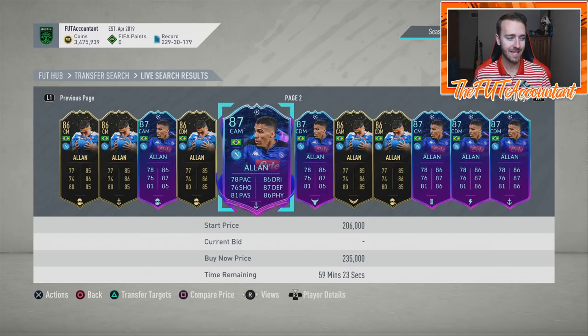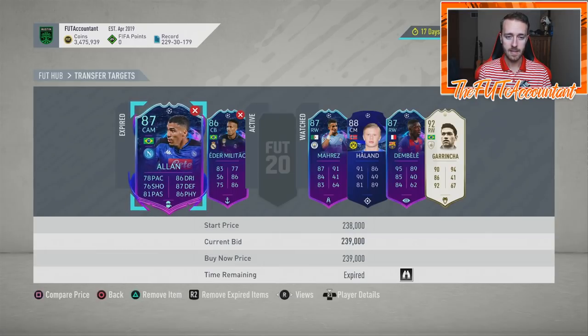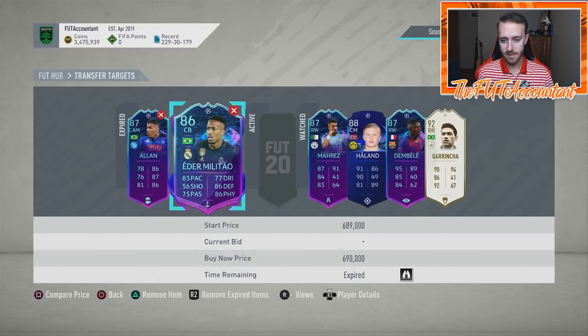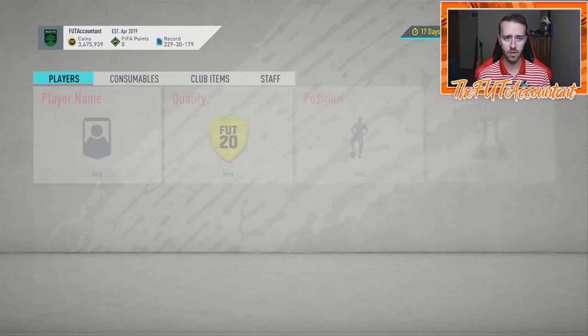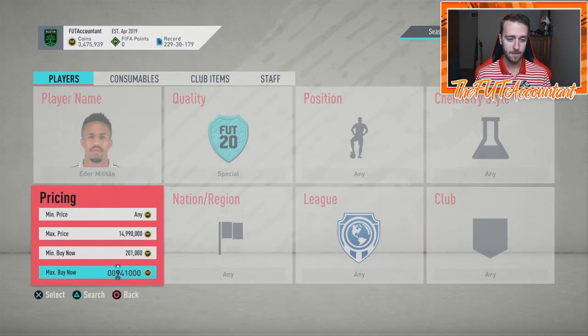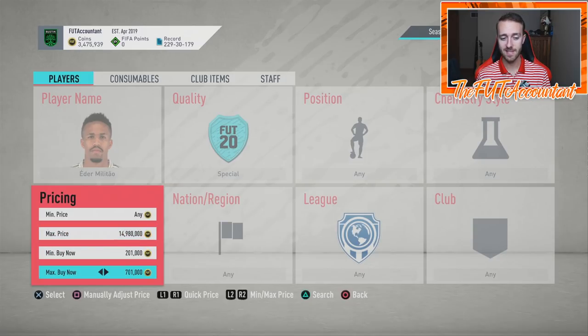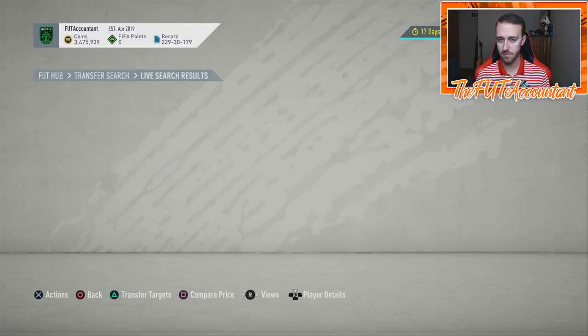A lot of these cards are probably going to rise into the pre-game hype. Some of them aren't going to rise as much - Mahrez rose a decent amount because of the Hazard injury ruling him out of the Real Madrid vs Manchester City game, which is hurting Militao's and Bale's rise. If you have any of these Road to the Final cards, I would take the coins and sell pre-game.